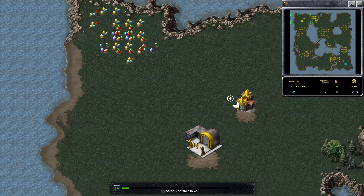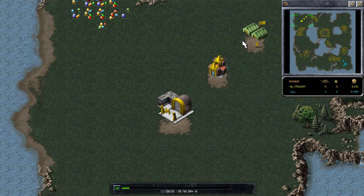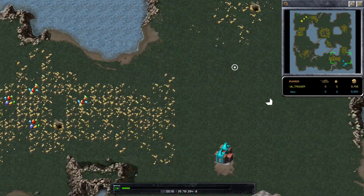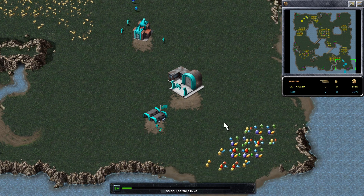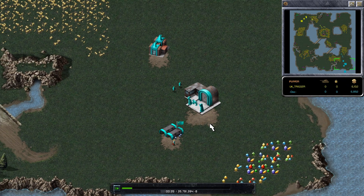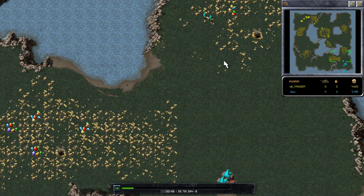Welcome to a Command & Conquer Red Alert match between UK Trigger in the yellow as UK and Allied versus Doc in the blue with Soviet USSR. This is on a map which has a lot of gems in the back of your base, but if you go for that, your economy will be less efficient later on. Compared to going here — your initial eco will be worse but your later game eco will be better, because this will regen and it's closer to other fields.